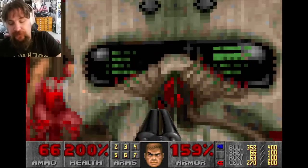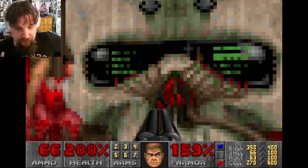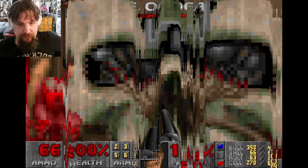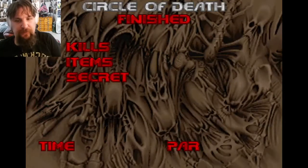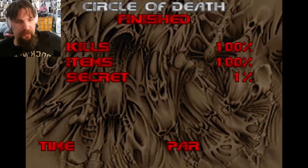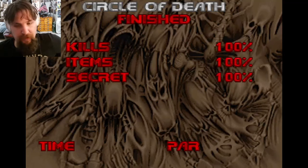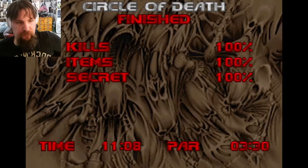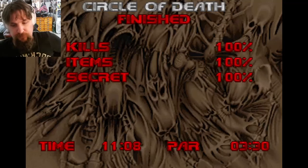This is the switch that holds Earth's human population hostage in the whole universe of the game. Circle of Death finished — kills 100%, items 100%, secrets 100%! That was awesome. Time: 11 minutes, 8 seconds.